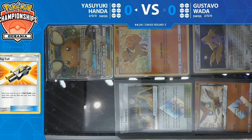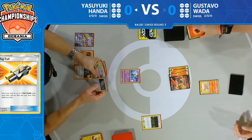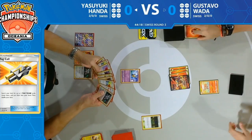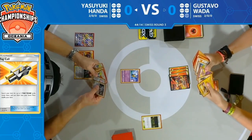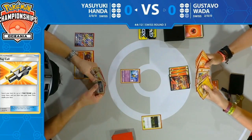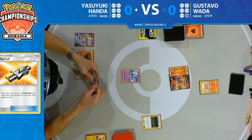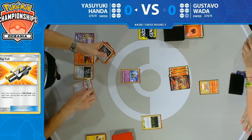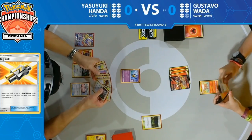Yasuyuki is going to have to play the time game here — he's going to have to mill Gustavo out before Gustavo takes his six prizes. He needs to go through all four Switch cards and the Escape Board. Looks like he's thinking about his hand — Victini V is quite oppressive, and then we see a Lillie's Poké Doll as well.